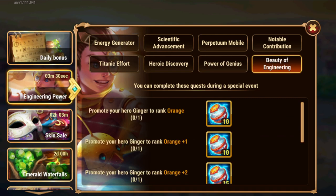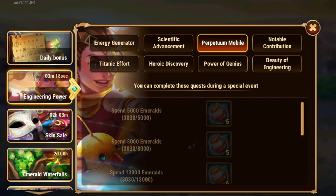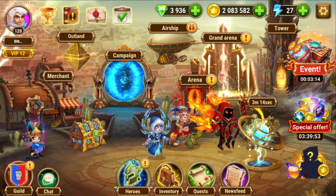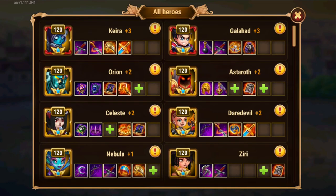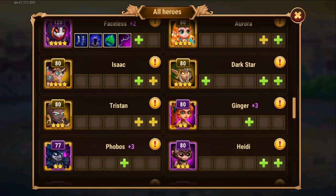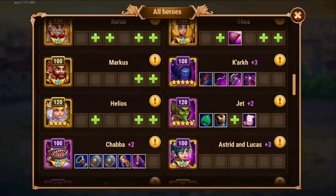I made a video about growing Isaac and I ended up also boosting Ginger a little bit — just to Violet plus 3 — so that I could get more Electrical Spheres. So, speaking of Isaac and Ginger: Isaac is here at orange, Ginger at Violet plus 3, just basically for the rewards.